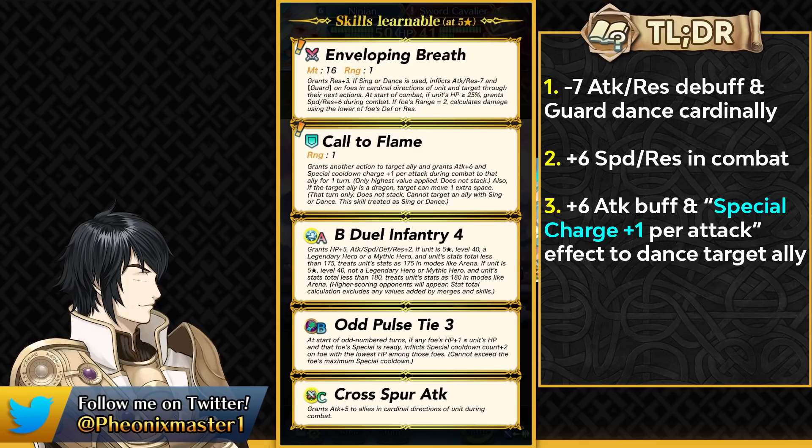The Odd Pulse Tie can also help you pretty much reset the special of Ascended Fjorm or Rearmed units. And her weapon which provides her with the Ruse effect is also helpful in Rokkr Siege where you don't really want to get blown by the special. She also has B-Duel Infantry 4, so if you don't really want to kill Marianne then she could also be another fodder option.